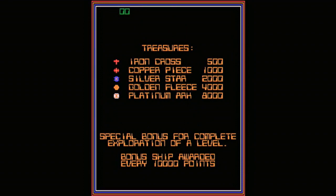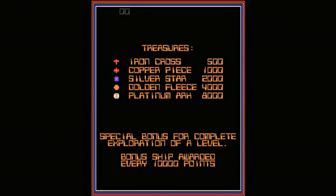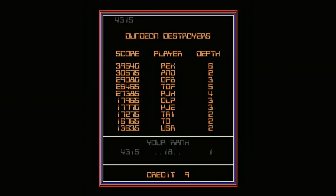Treasure items include items worth 2,000 points and a golden fleece worth 4,000 points, which does not appear until level 4. There's also a platinum arc worth 8,000 points, which appears as a glowing circle with a white eye in the middle and first appears on level 6.